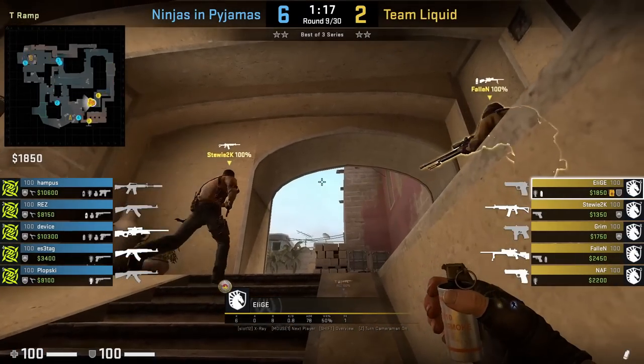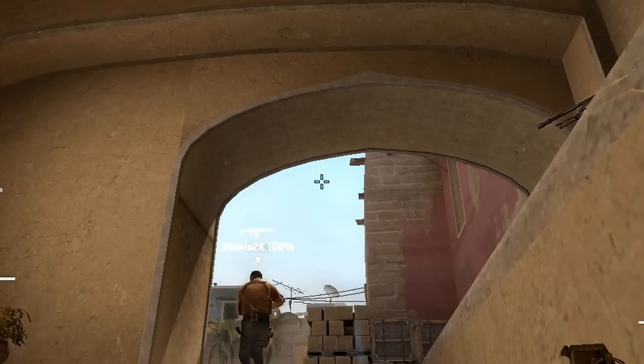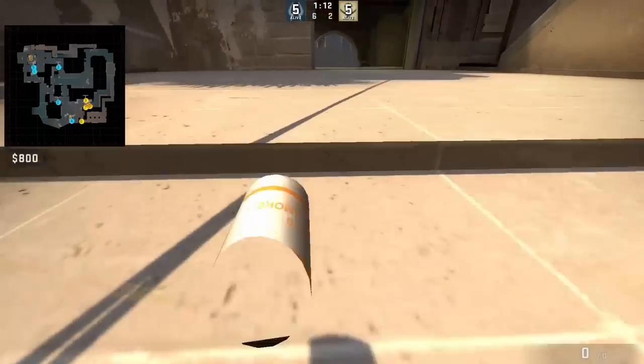Aleash smokes cross from inside ramp: he crouches on this back wall, aims as shown, then left click throw. This smoke is forgiving with this lineup.